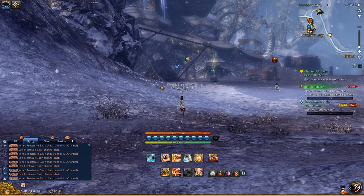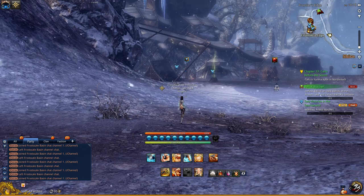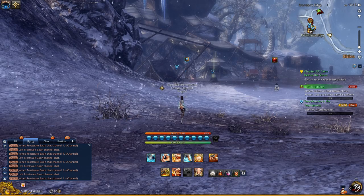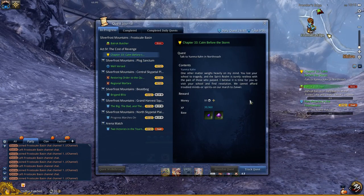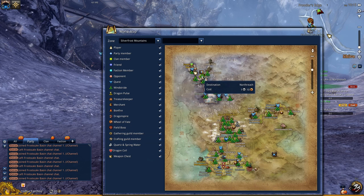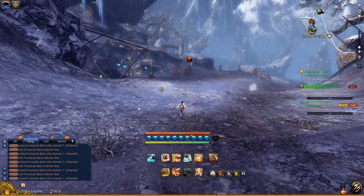This is a quick guide on Frostgale Basin. Frostgale Basin is one of the new 24-man instances introduced since the Silver Frost Mountains patch. To unlock it, you have to get to Chapter 33, Calm Before the Storm. Upon completing that, there will be a side quest available within North Reach. Accept that, just follow it, and it'll take you to Frontier's Edge, and then you pretty much have this new instance unlocked.